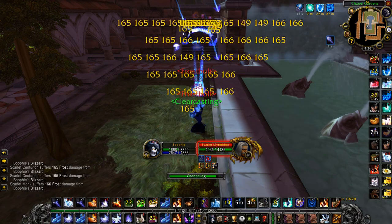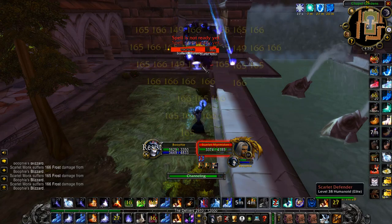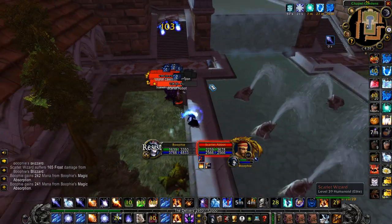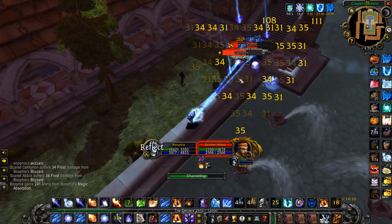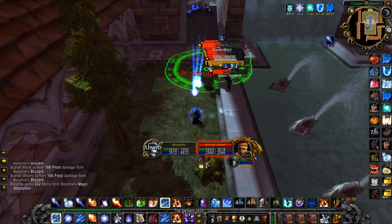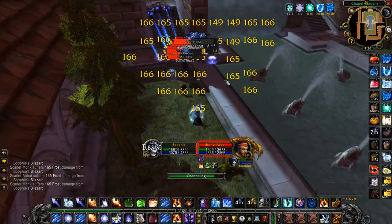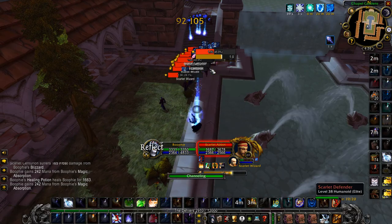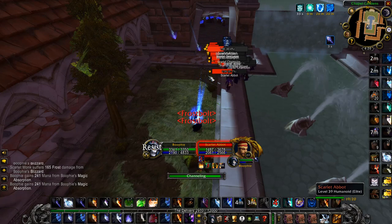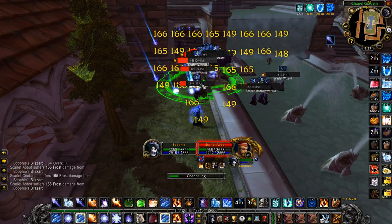Blink out and start your AoE — start with rank one Blizzard and then the rest at rank six. Keep up your Frost Ward while this is happening and keep up your shields. You juggle the mobs on the corner: when you jump up and down the fountain they either run up top if you're on it, or run down and around to you if you're on the ground. Place your Blizzard right on the edge of that corner — that L-part of the corner is where you want to keep your Blizzards.